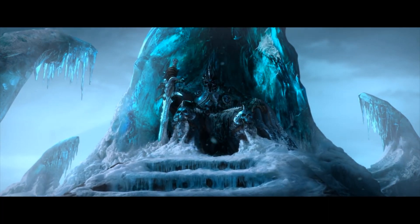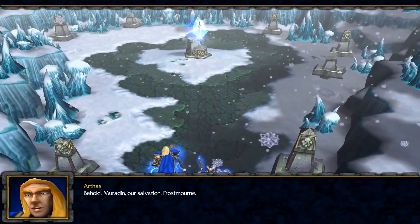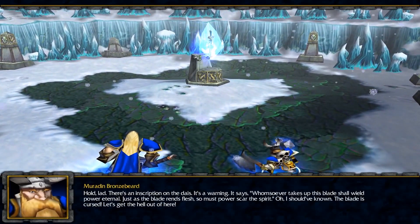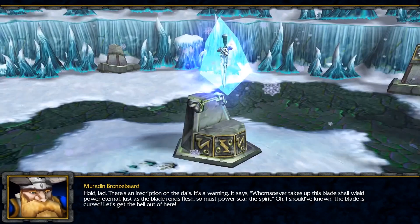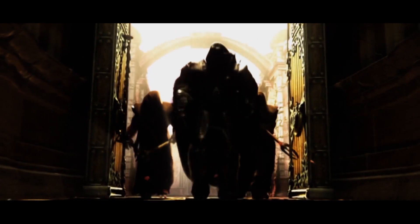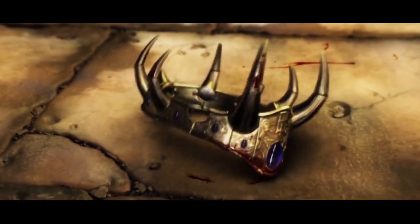One of the most iconic weapons in the Warcraft universe comes with a dark twist. In Warcraft 3, Arthas journeys to find Frostmourne, a glorious icy blade, and ignores the warning left on its pedestal: 'Whomever takes up this blade shall wield power eternal — just as the blade rends flesh, so must power scar the spirit.' Now armed with the weapon, Frostmourne projects voices into his head and he goes home to kill his father, allowing the undead to attack his city. Vengeance always seems to come with a price.